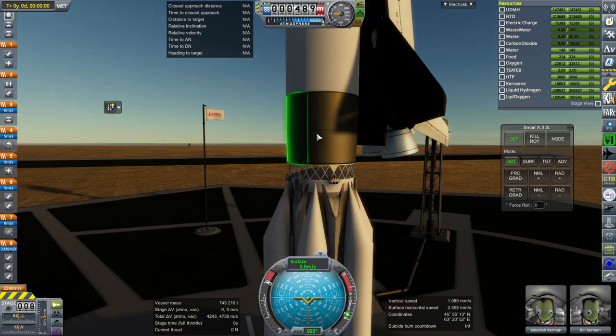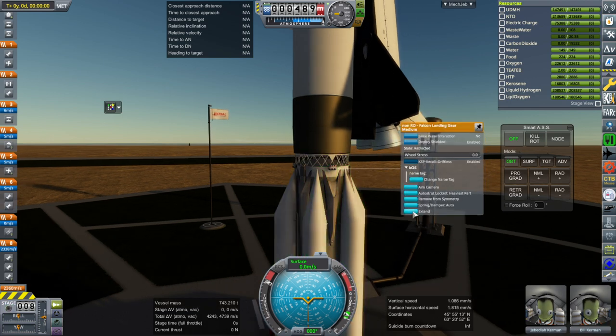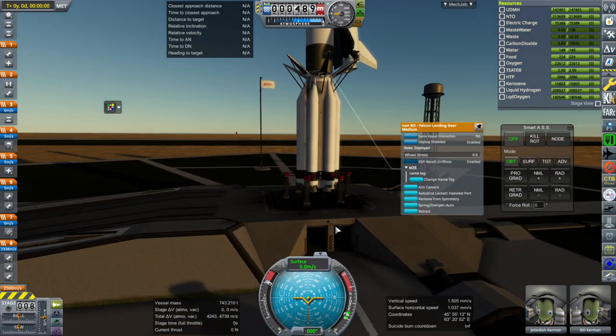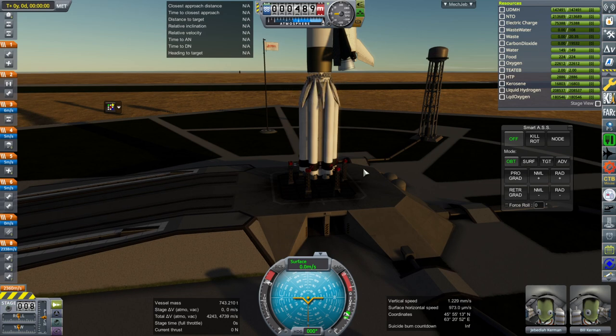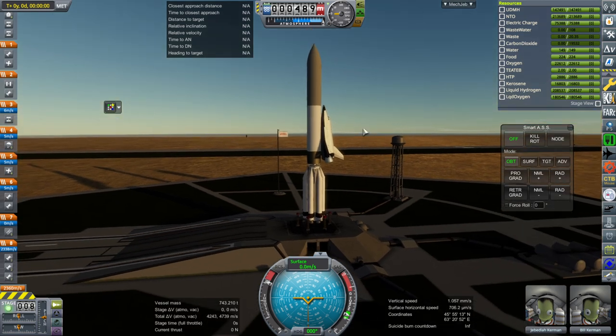Inside here we have an inflatable heat shield, RCS tanks, a controller, RCS ports, and Falcon landing legs — because we know that those work. We want to land engine side up, which isn't obviously going to work, but we have the parachutes on this side. And of course it'll land all the way as far as downrange is concerned. So let's find out.